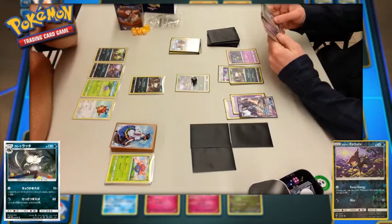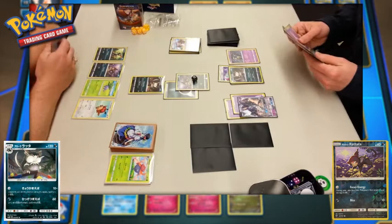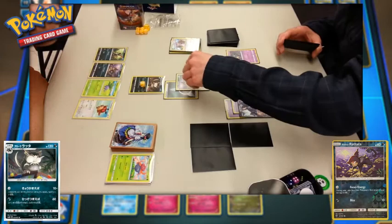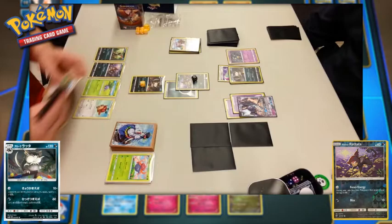Player two attaches a Darkness Energy to the Rattata, which can now Bite for 60 damage — it does need a Darkness Energy to use Bite. They were taking a chance going for Focus Energy possibly not being able to bite next turn. They do the damage and it's back to player one's turn, who is in a bad spot. The Alolan Raticate has only 60 HP remaining, meaning in two more turns the Alolan Rattata could take it out with a Focus Energy Bite attack.